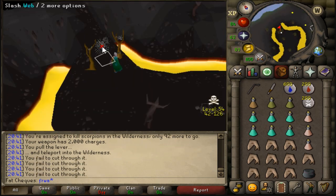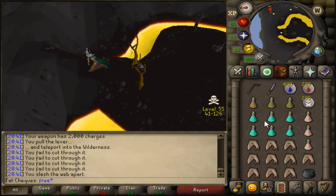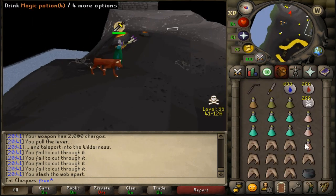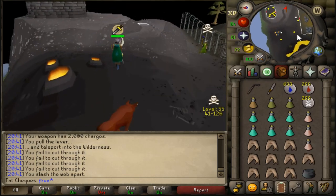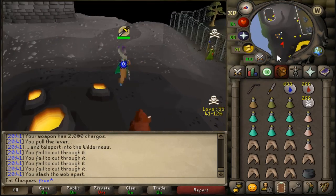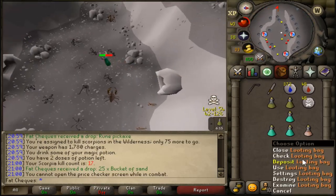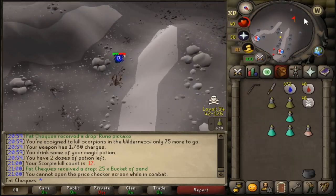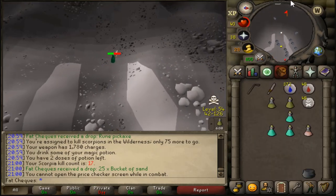Unfortunately I'm not 82 Magic — this would be a lot more efficient if I was. So for now we're going to have to take magic potions. This inventory is probably going to change a lot over the course of the next few trips. First trip of Scorpia done — let's see how much we made. 90k. Not quite as good as Venonatus, but I'll take it.